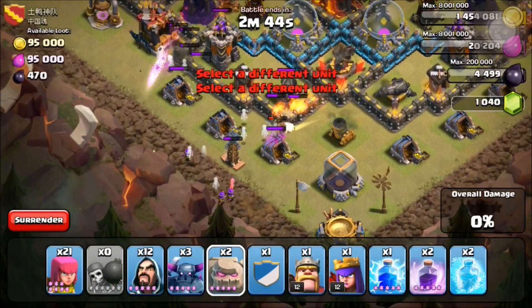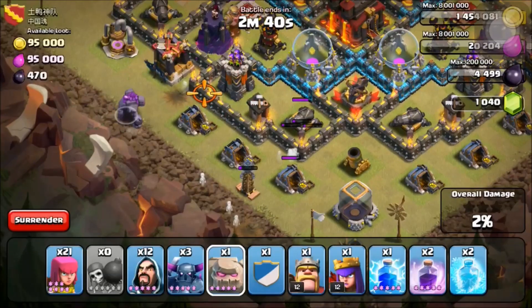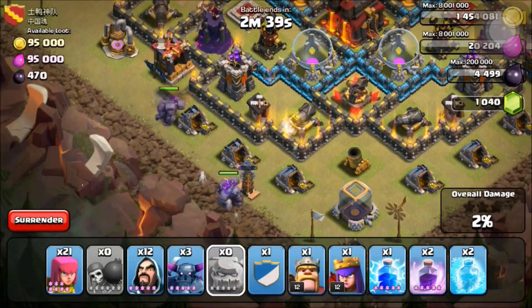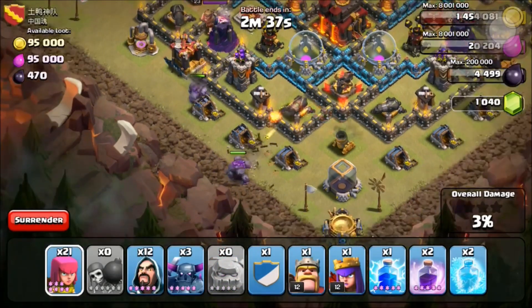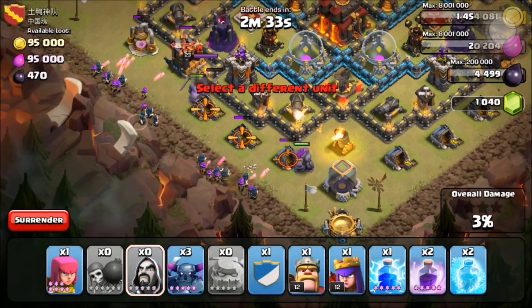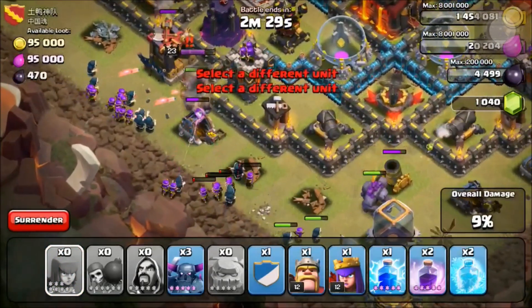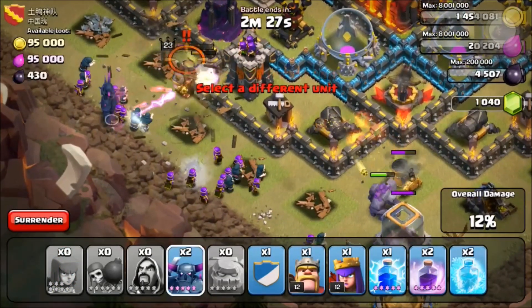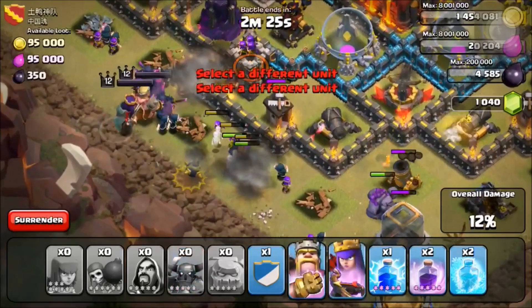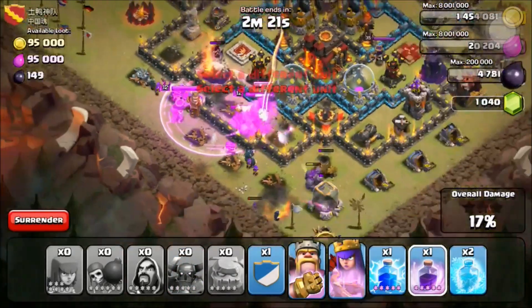Setting down some wall breakers — unfortunately it looks like they died and the wall is at very low health, so that sucks. We're gonna place one golem right there and one golem to the right. Unfortunately he targets the mortar, so we're gonna place our wizards to follow up after the golem, and some archers. The golem is gonna go through that one wall. Setting down all our PEKKAs right there — king and queen goes in.